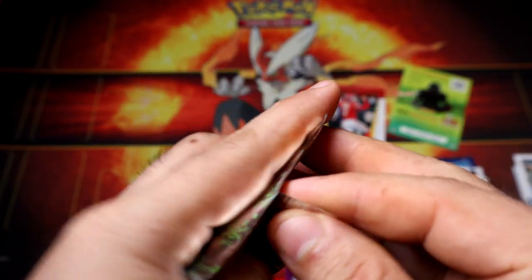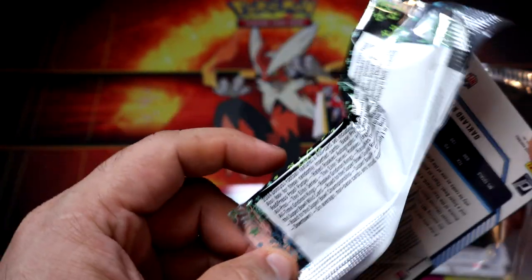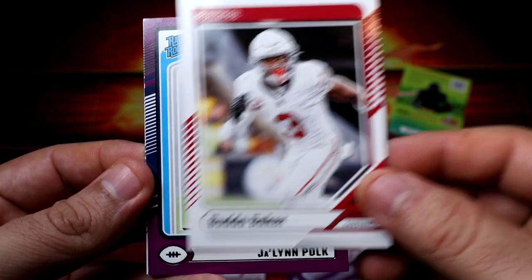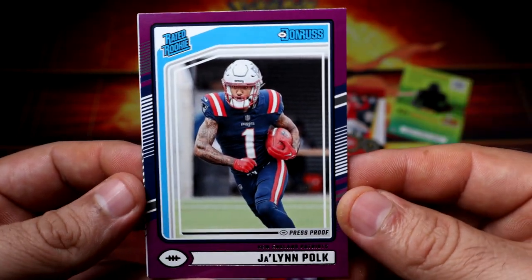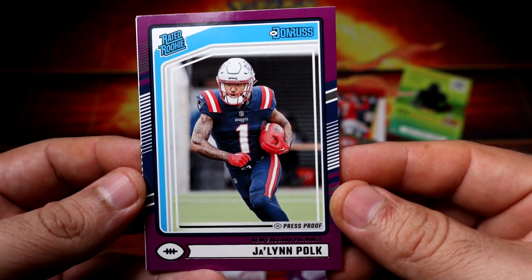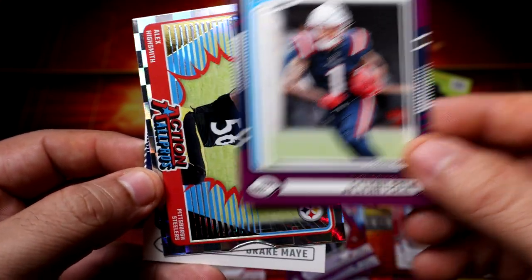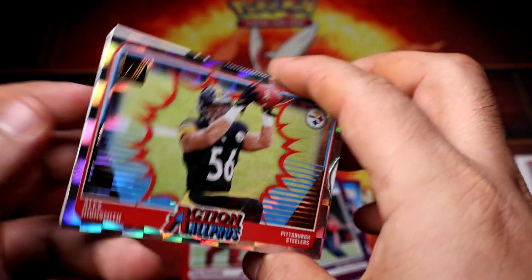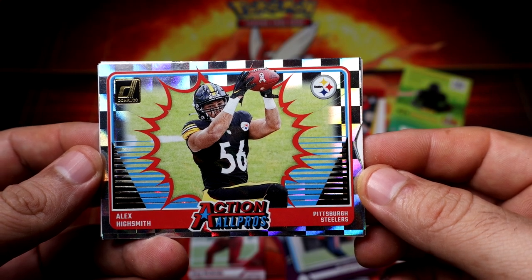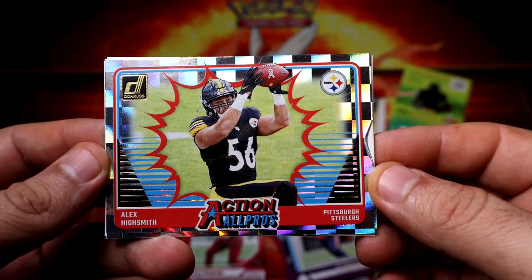Alright, last pack — here we go! I feel like we haven't pulled anything crazy, but most of the time I don't know. We do have a rookie in color purple for the Patriots. Action All-Pros Alex Highsmith for the Steelers — what do you guys think about that one?